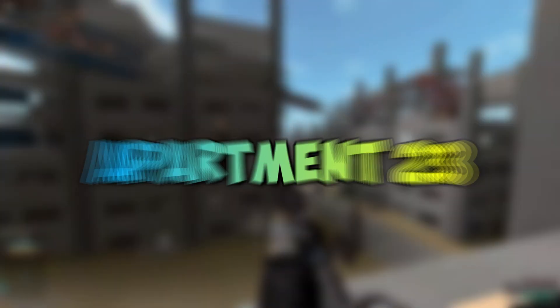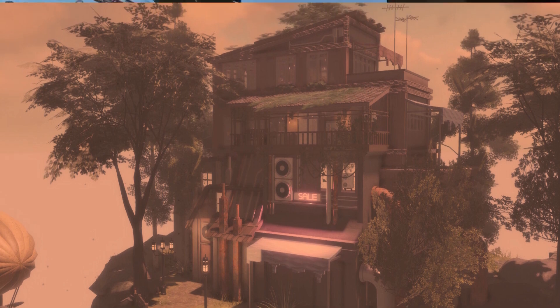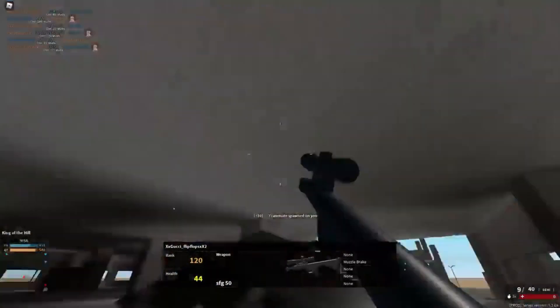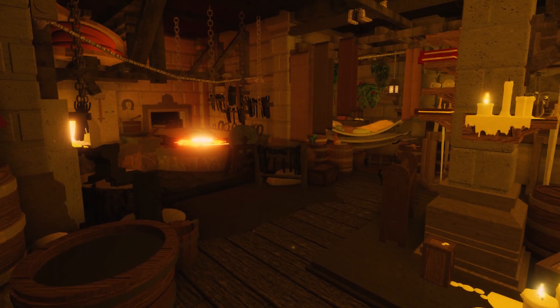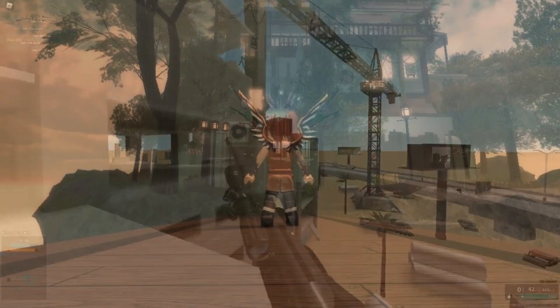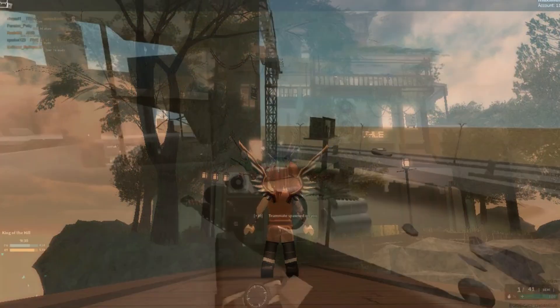Apartment 23 is a unique version of a Roblox map, which no longer offers game modes or minigames, but regardless, the game is still very impressive to explore. The developers have created a futuristic apartment for Roblox players. It also has many different styles which look absolutely fantastic, and you must check it out.